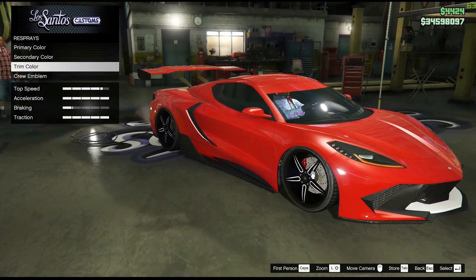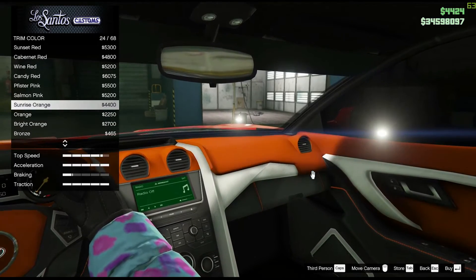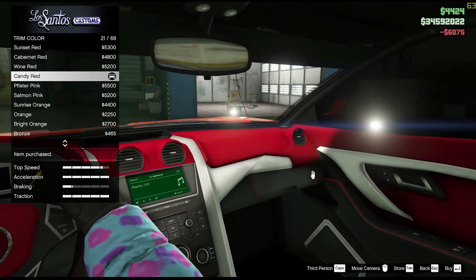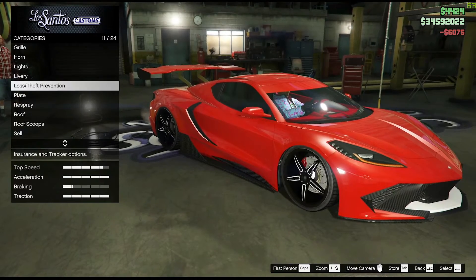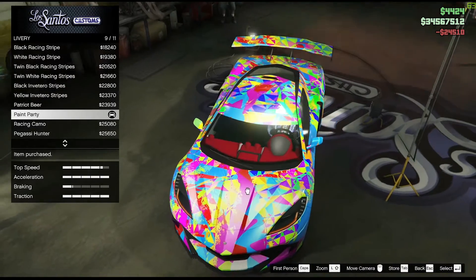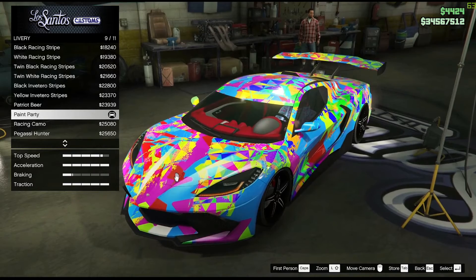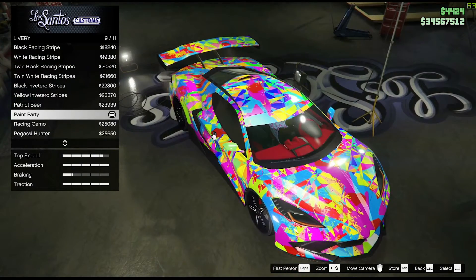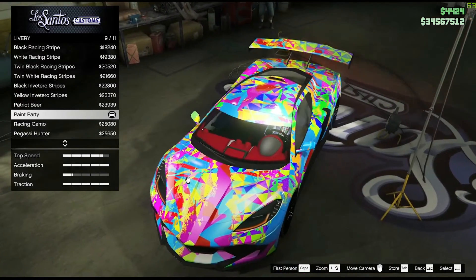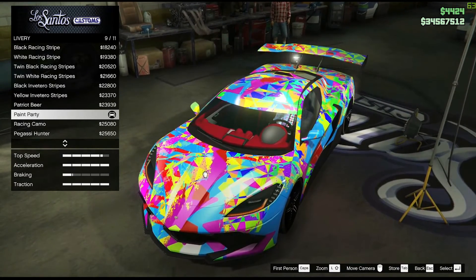For the trim color — that's the fourth part — I suggest you put candy red, which will suit it much better because it's a lot brighter. When you put the liveries on, you can see a little bit of red here and there, which adds to the look. If you put any other color, you won't have much red in the paint. I suggest red because it mixes well with all the other colors — yellow, green, blue, and pink.